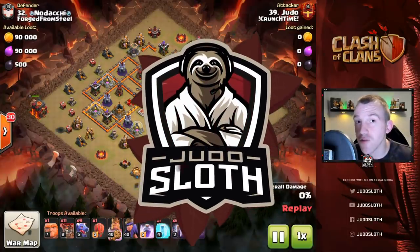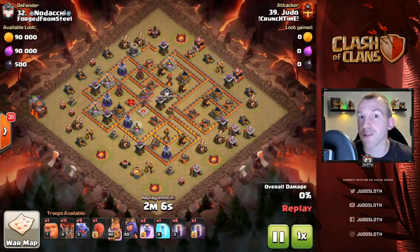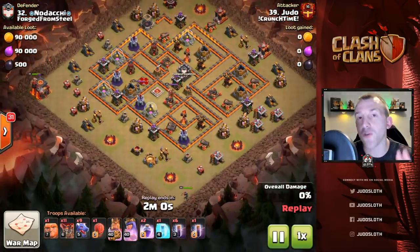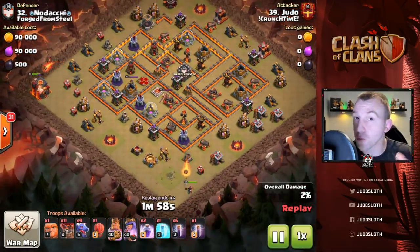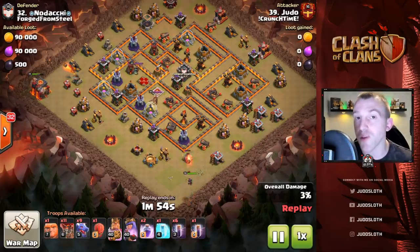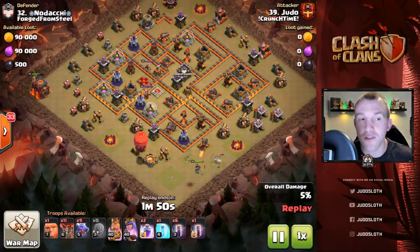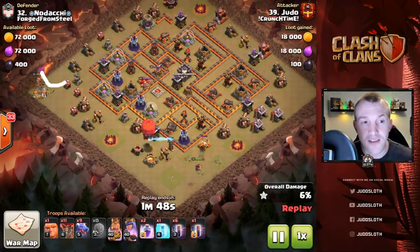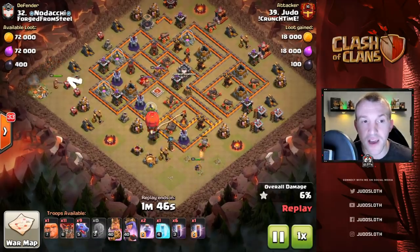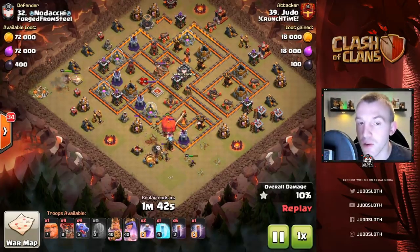Let's dive straight into my first attack of this war. We did get a six pack so we will bring you the second attack where I used the drag bat as well. But for this first one, and for 99% of attacks where you use the drag bat, you're going to want to set up a funnel with your King and your Queen — most of the time that will be on either side of the base. You can see I send the King in to take out this side, taking out all of these trash buildings, and the Queen does the same down at the bottom.